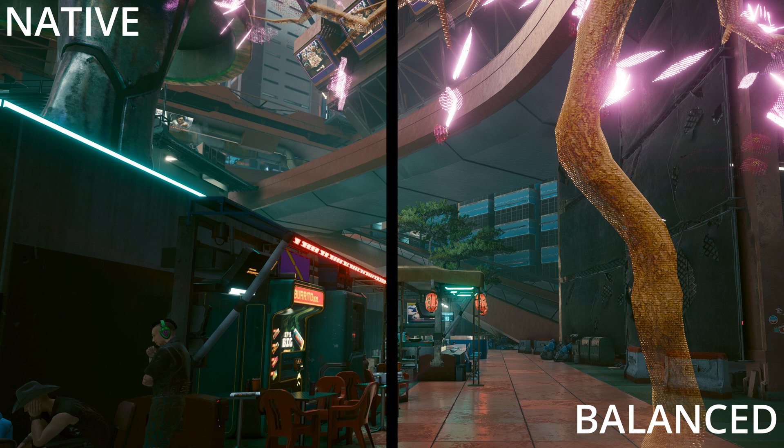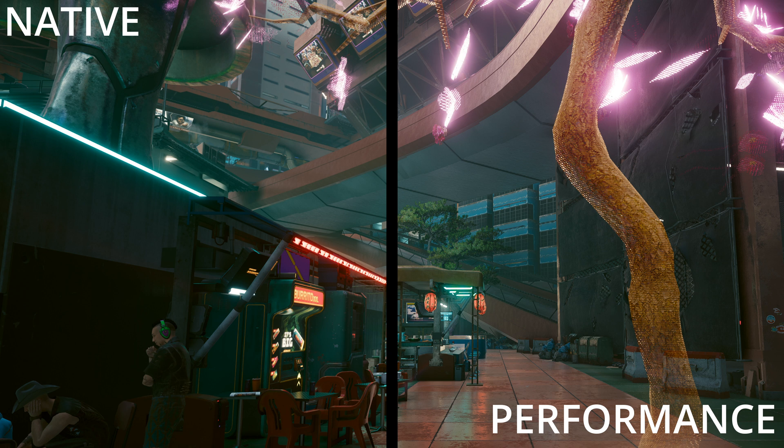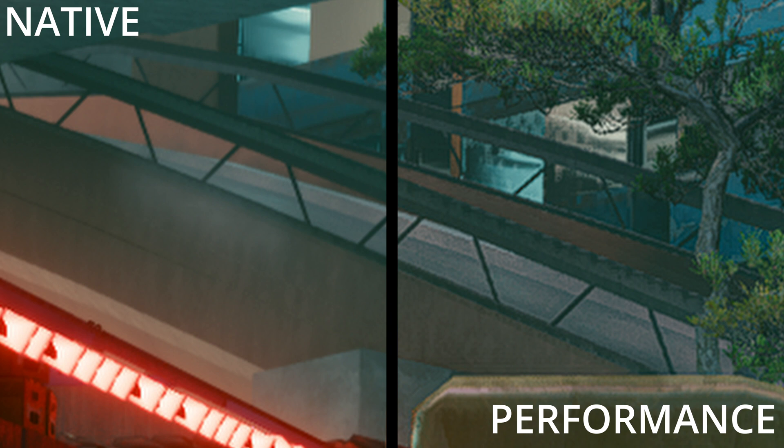Going down to balance, the difference is more visible, but again, especially during some high-octane action, it shouldn't really make too much of a difference. You can definitely see on some edges that it simply isn't as crisp as native resolution. Going down to performance, the trend continues, and here the quality really takes a massive dip — with edges becoming a little more jagged and blurry, signs becoming less clear, and especially the background becoming more noisy.